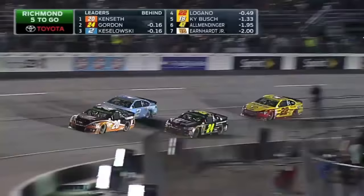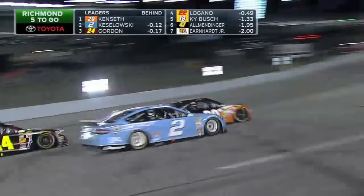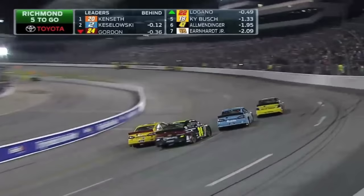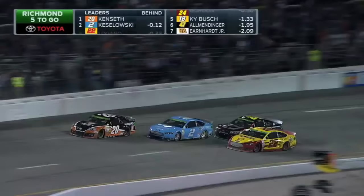Matt Kenseth playing defense. Here he goes — he's there, they're both there. But Kozlowski has the spot on the outside. Gordon had to check up. He bumped into the back of Matt and that allowed the two to get to the outside. But here comes the 22 on the bottom. Matt Kenseth almost got in two deep. He's going to pay the price.